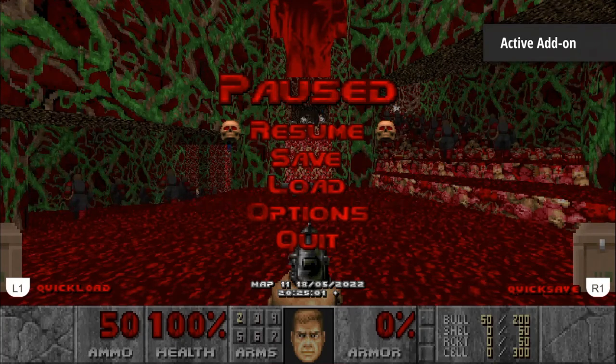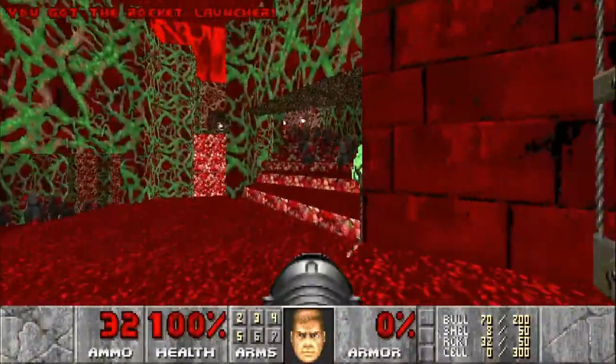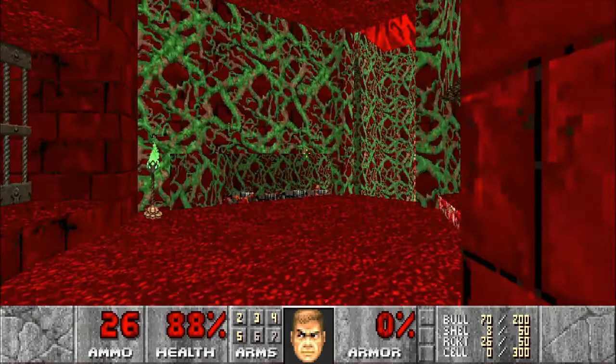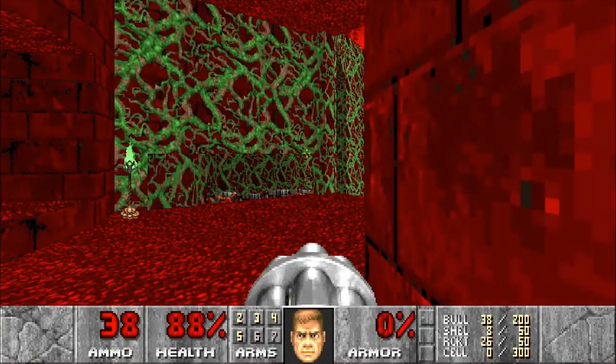It has a Go2It-esque theme going along with it. You can already see flanks of chain gunners to the left and right of us. There are a lot of revenants and arch-viles. Thankfully these chain gunners have their backs to us, because how horrible would it be if they were facing us. It's still a very nasty start - we only get the chain gun and the rocket launcher. It can be quite luck-based so let's just hop into it.